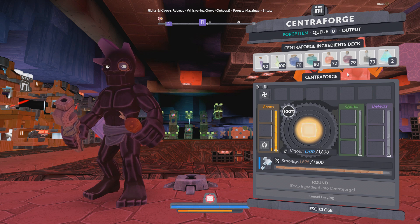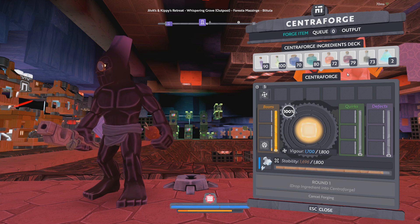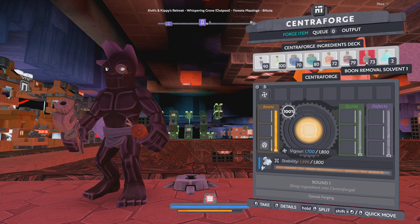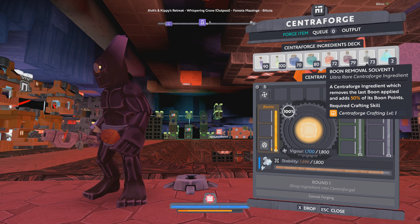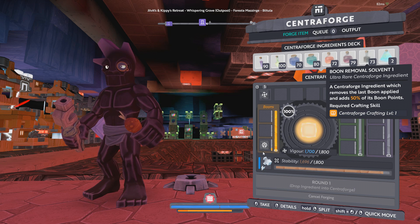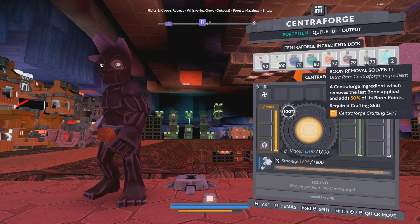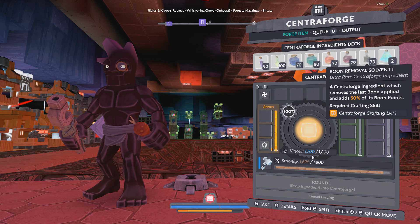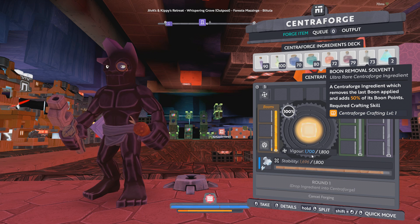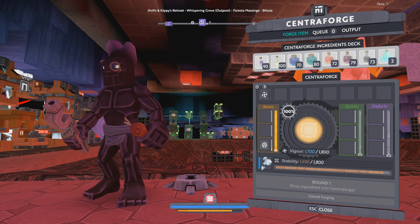I haven't tried the transmutation solvent mainly because it requires roadrunner trophies. The boon removal solvent only gives us back 50% of the boon points spent, so you only get half of what you spent back. There is a boon removal solvent 2 that gives you 100% of the boon points back, however it has double the vigor cost at 200 vigor, and I don't really feel spending that extra 100 vigor is worth it since these are basically just for emergencies.